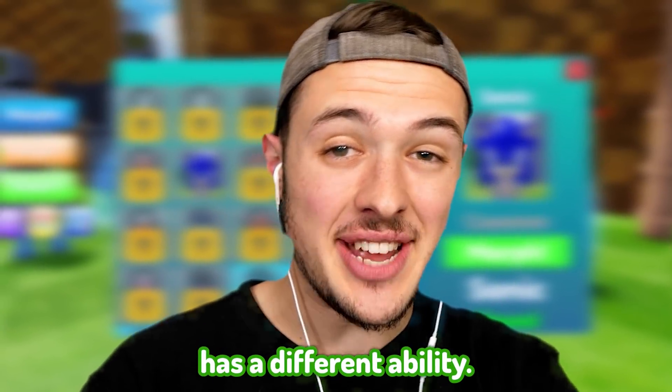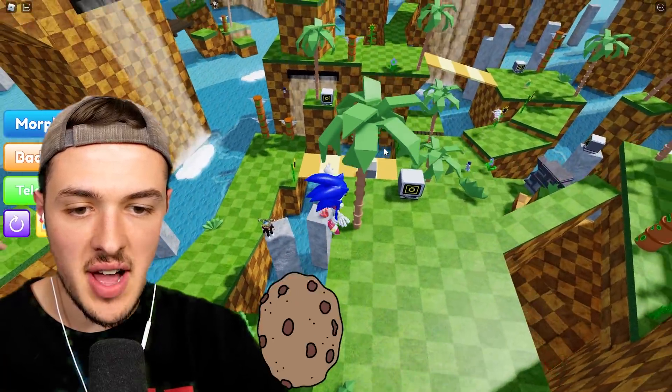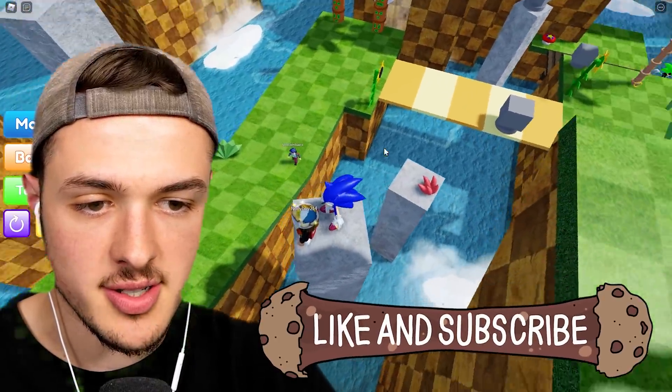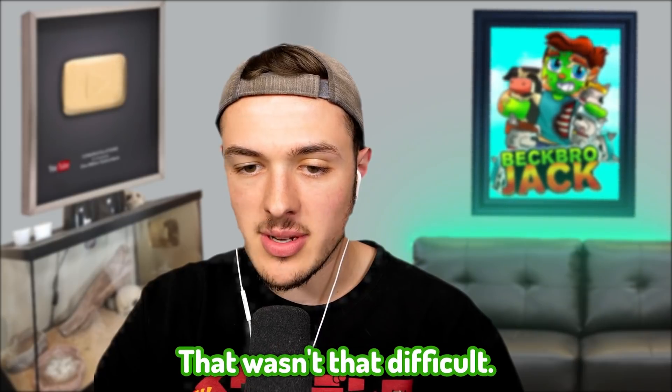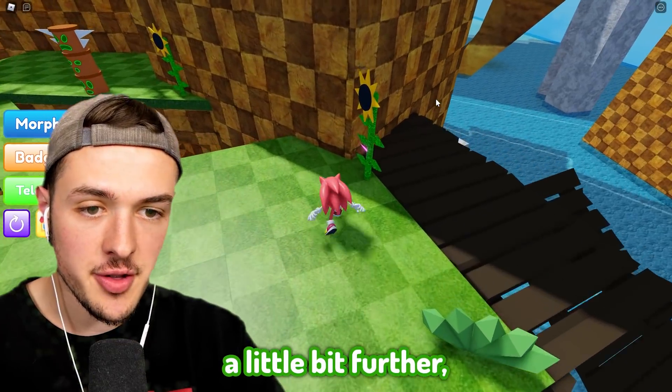Each of the Sonic Morphs has a different ability. The next Sonic you can find is right on these stone pillars. I just have to jump down here. This is where we can find Red Sonic - that wasn't that difficult.